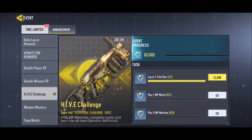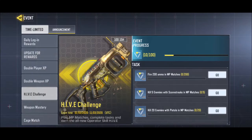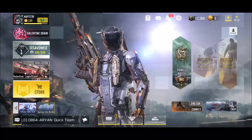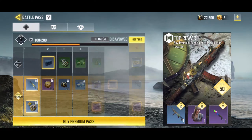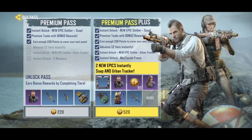We have the hive challenge — pretty straightforward achievements that you should finish up pretty soon. Let's go to the battle pass and see what the newest changes are. There looks like an AK117 over there. I just purchased some COD Points and I'll go ahead and buy the premium pass — it's just 220 COD Points.